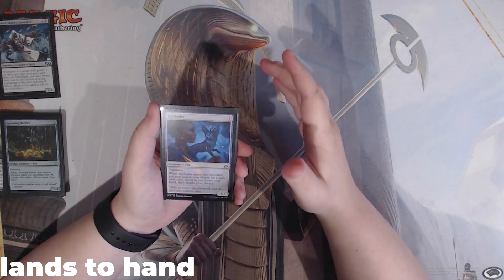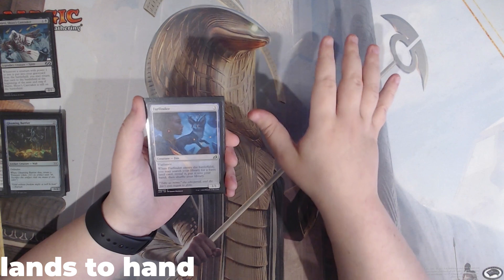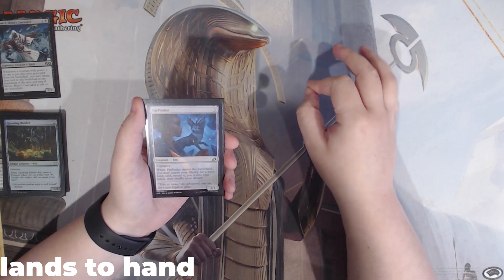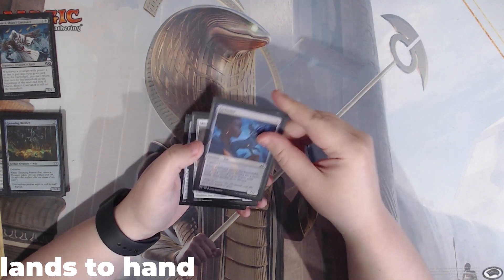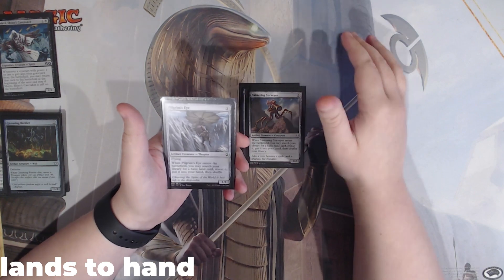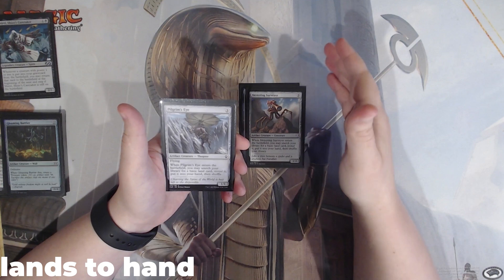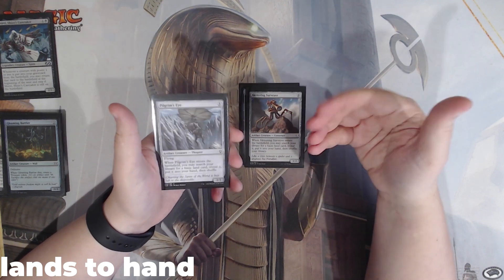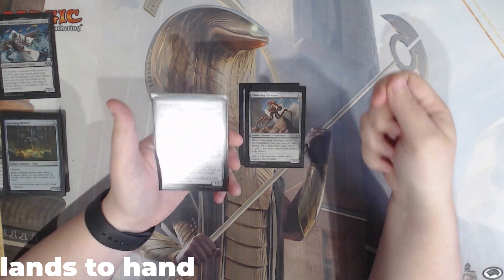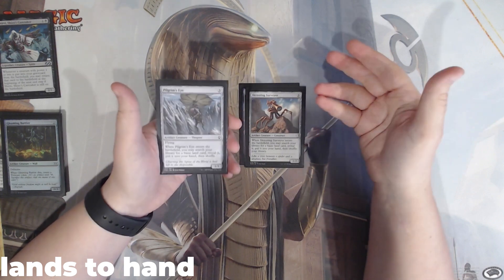You may be looking at these and saying these are not great cards, but remember, with our commander we're able to keep getting these back every single end step. When this enters the battlefield, we search for a basic land from our library, reveal it, and put it into our hand. The same is true for Skittering Surveyor and Pilgrim's Eye. The reason I have three of these is because they can quickly remove all the swamps from our library into our hand. The less likely we're able to draw land, the more we need creatures or instant removal — this deck is going to function very well, and we're never going to miss a land drop.